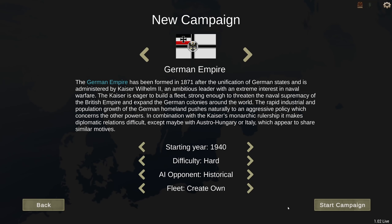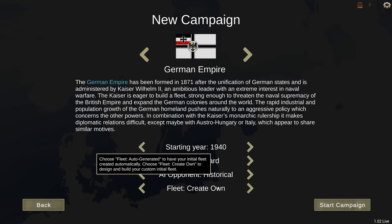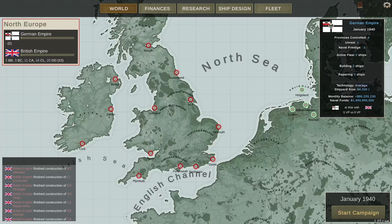Hey guys, Stealth here and welcome to the 1940s campaign for Germany — but not just any 1940s campaign. As you've seen, we are building some ships which were designed by MIME — MIME ships, if you will. The difficulty is going to be hard as usual. The AI opponent this time I have set to historical, to see what sort of historical AI and hopefully historical designs we're going to see. I'm going to create my own fleet, which was designed by the MIME Bureau.